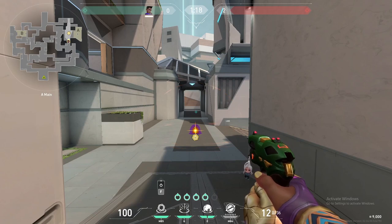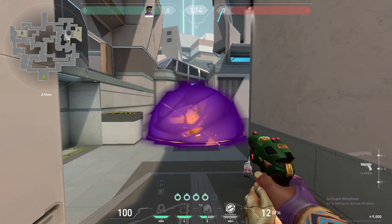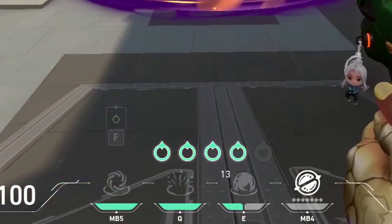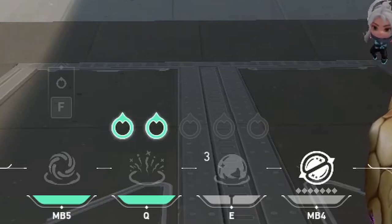Astra's first ability, Nebula, is her smoke which can be activated by pressing the E key when looking at one of her stars. Astra holds two charges and whenever she uses one it will go on cooldown for 14 seconds. When the cooldown ends she will replenish a charge of her smoke. Each of Astra's smokes have their own separate cooldown, but the UI only shows the cooldown for the smoke that will replenish first. So if you activate both smokes at the same time, you'll get both charges back at about the same time.